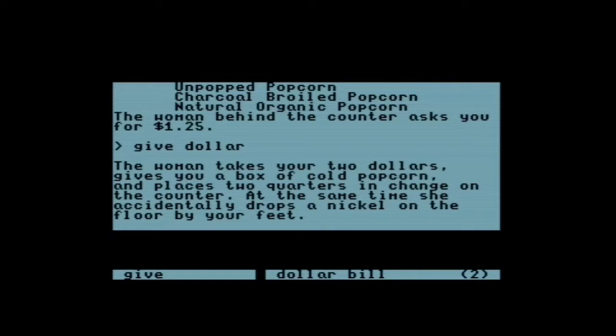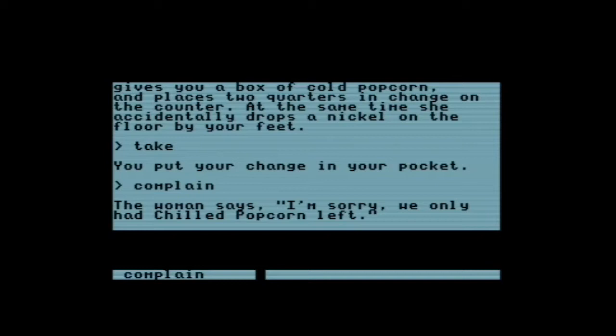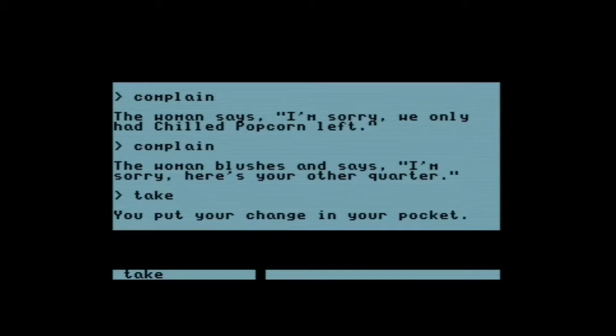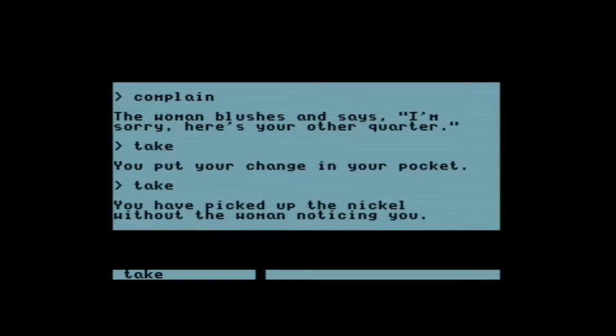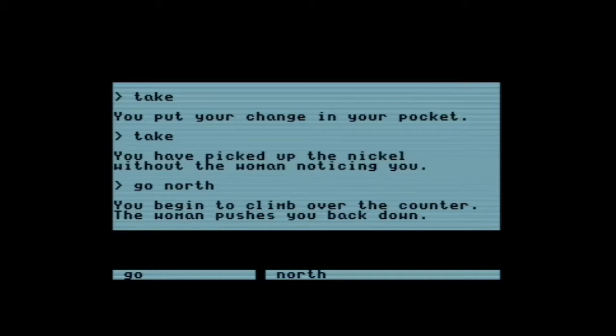I complain but don't seem to specify what the issue is, and she finally gives us our quarter. She did that on purpose — she was hoping we wouldn't notice. I'm taking my quarter and that nickel — finders keepers, it hit the floor. That's not how things work. Then why don't you just take people's shoes? They're constantly on the floor. She just pushes me down — you're small and annoying, just stop it.